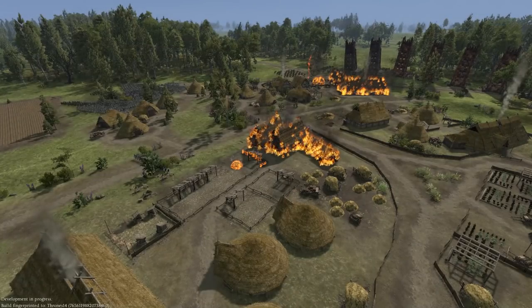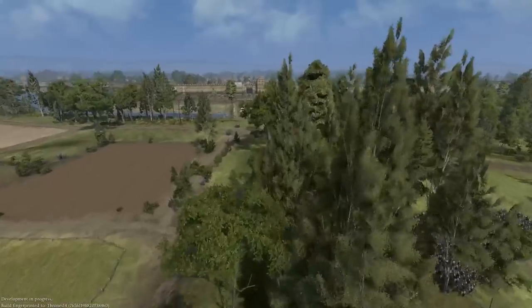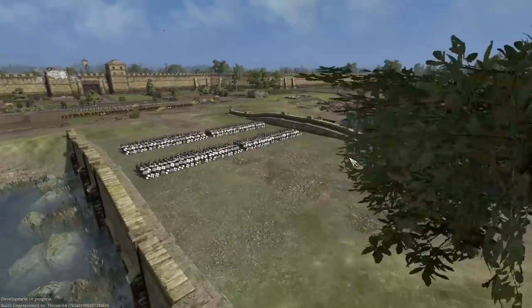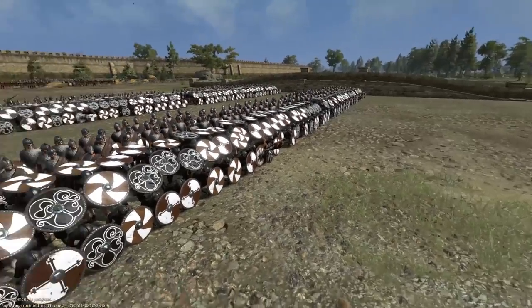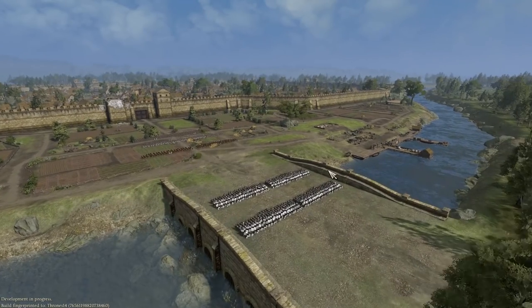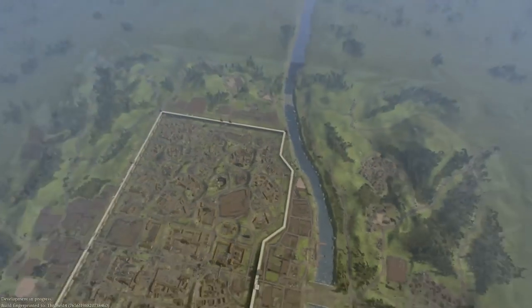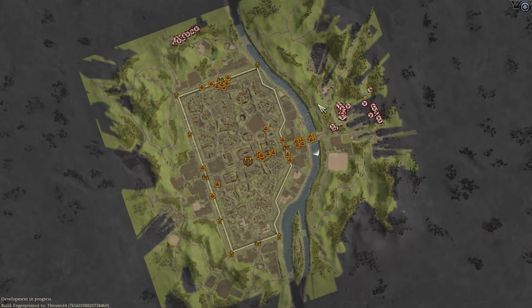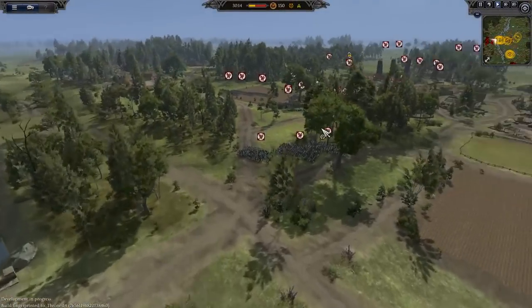Okay guys, we are now in the battle. The forces of the Welsh are pillaging through the towns as they get closer and closer to my outer defence. If we look at the full Welsh force, we can see that they have the main contingent of their army just outside here in the east part of the map. And then over in the north, they do have a smaller contingent which is made up of quite a few elite units.